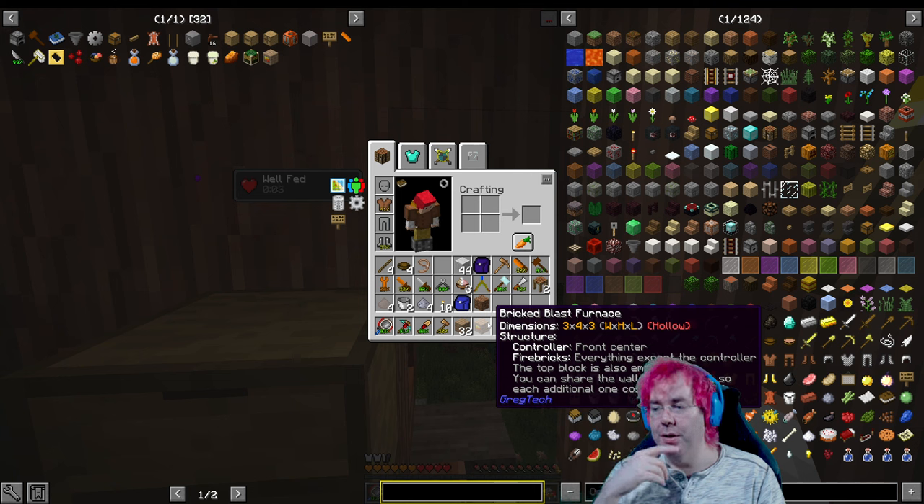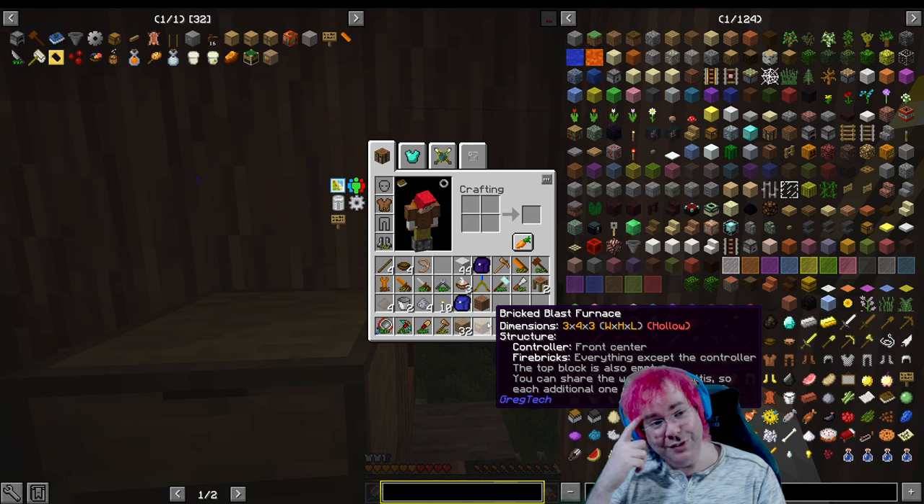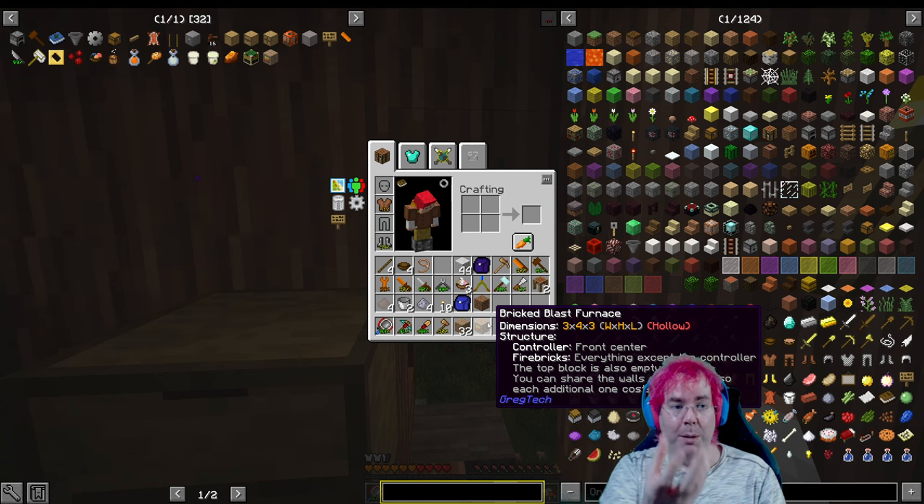Everything except for the controller should be fire bricks. The top block is also empty. Okay, so three blocks — actually, I think I remember this from Threefold's video; I was watching one of them recently. So it's like a cup, where it's open at the top and hollow down to the bottom.